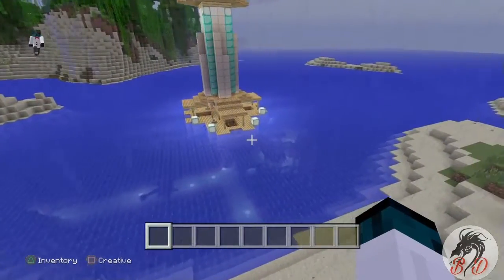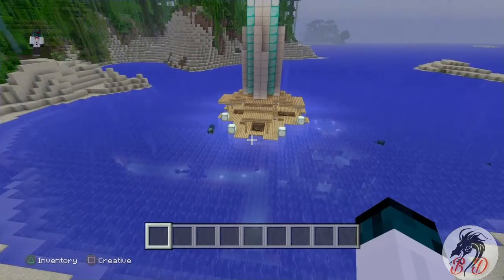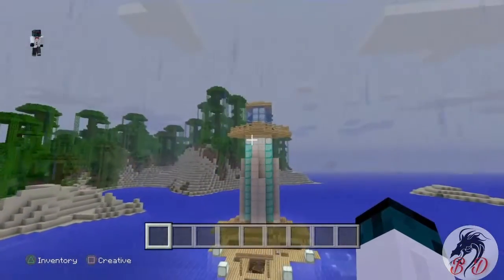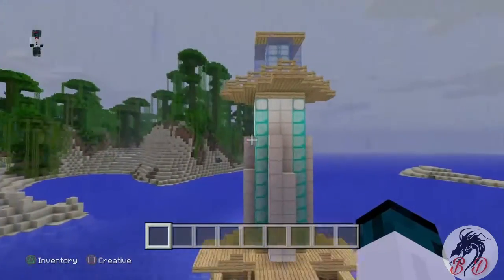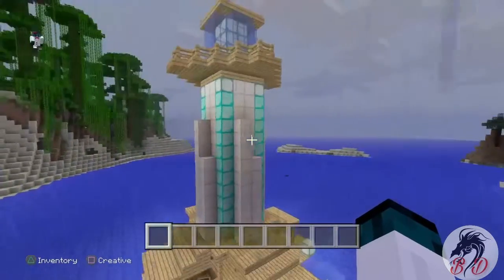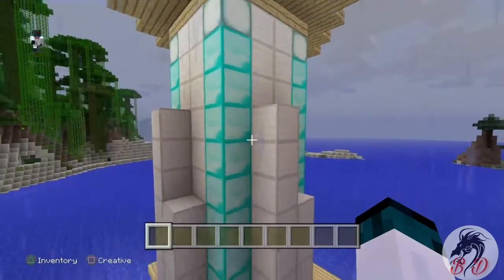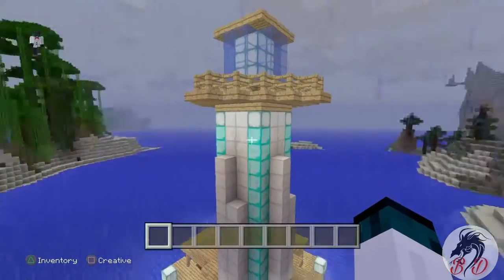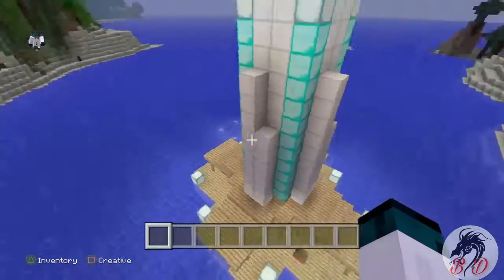You can probably see it down there because I have all the lights going on and everything. So, first off, let's check this out. It's a little lighthouse I made and a little docking port. Now, I made the lighthouse — out of iron, wood, and you know, it just makes something different.